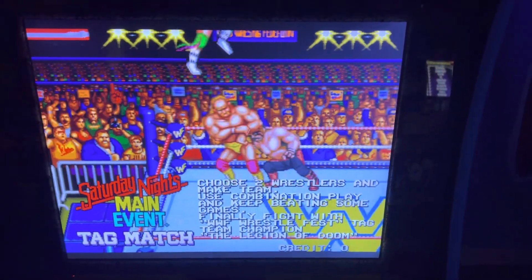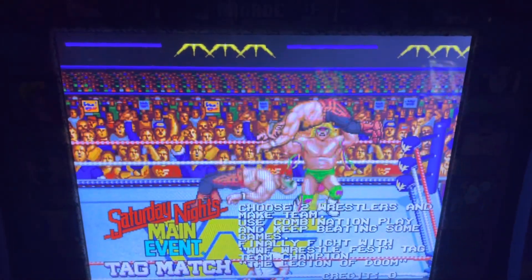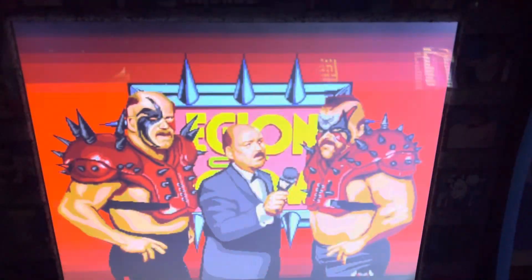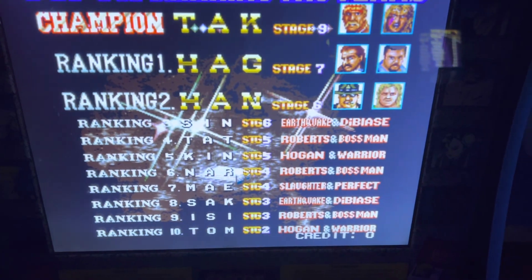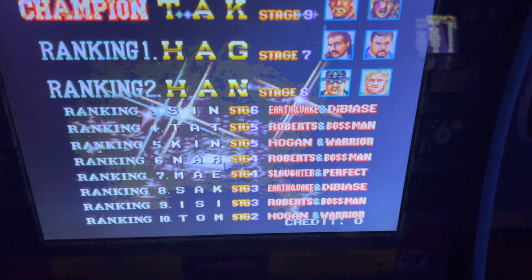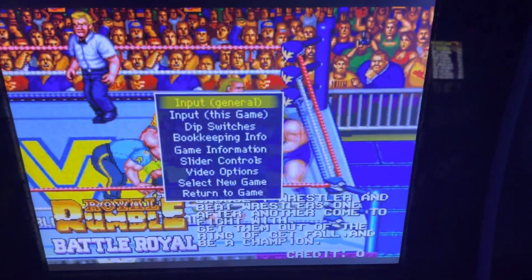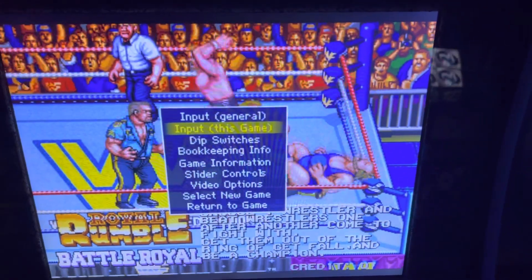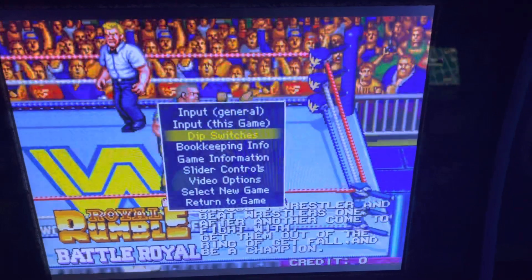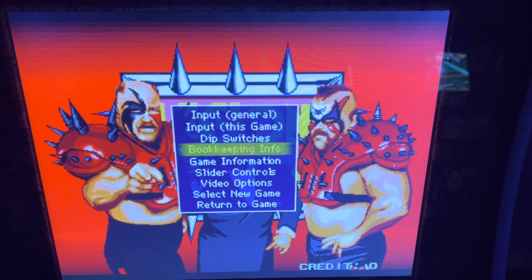Hey everyone, so we wanted to make another video referencing a couple of different things. First off, if you happen to come across a game that is a four-player game and it's in two-player mode, if you have a keyboard you can plug in, all you have to do is hit the tab button and you can actually access some of the options on the main ROMs. When you hit tab you'll see input, general input, this game, DIP switches, and some other options.